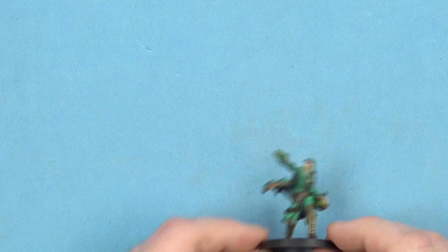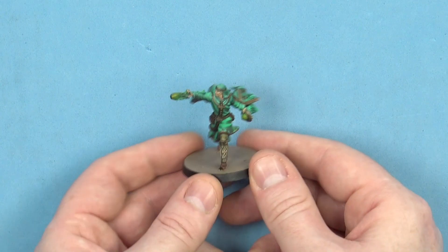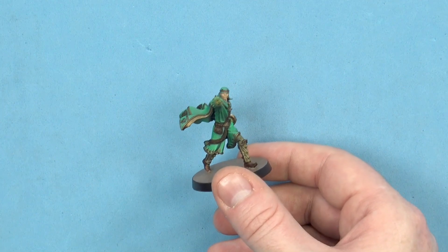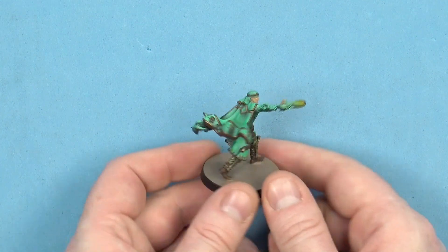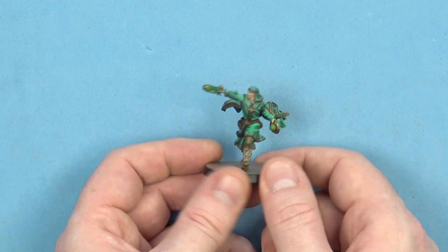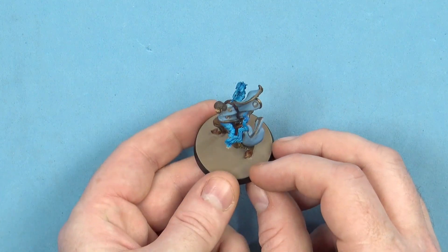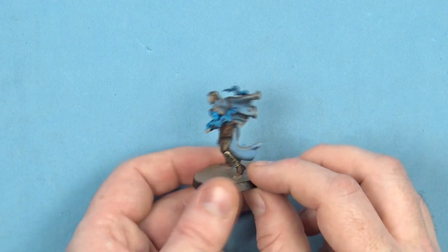Next up is Ashkan the Seeker of the Light. Again, even though these are four priests, they are distinct and different enough between each of the sculpts so you should be able to spot at a distance who is who. Then we have our healer, Aftion. I absolutely adore the poses on these.